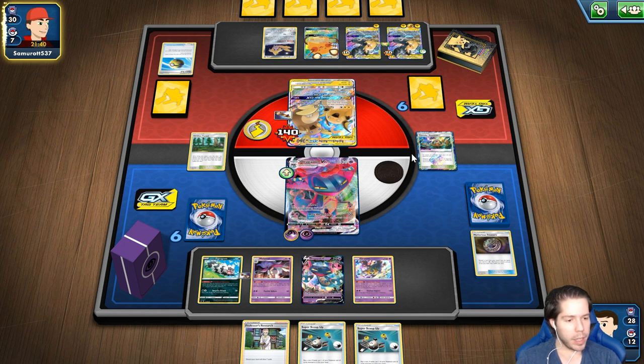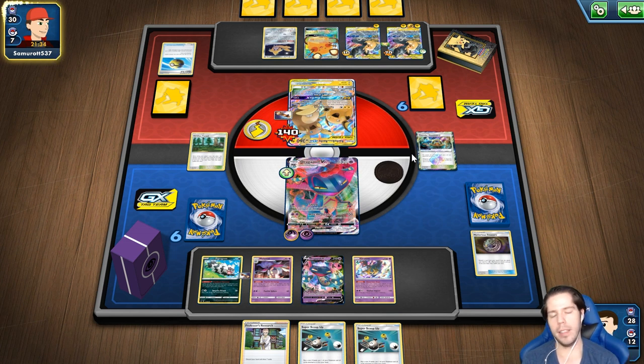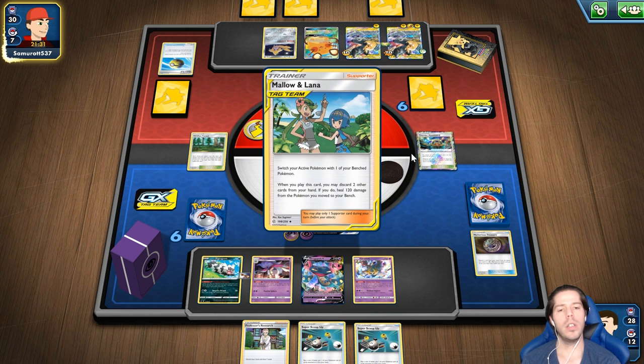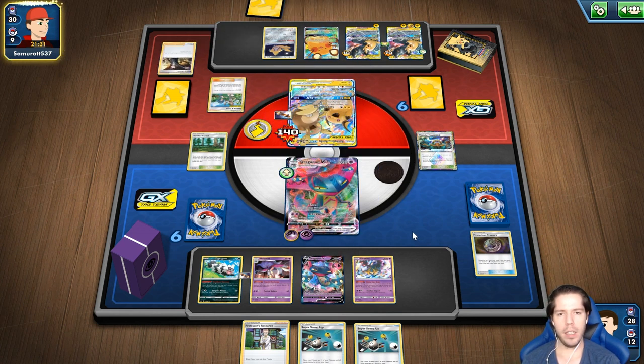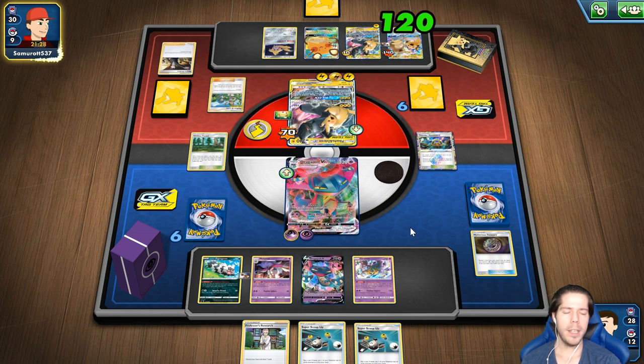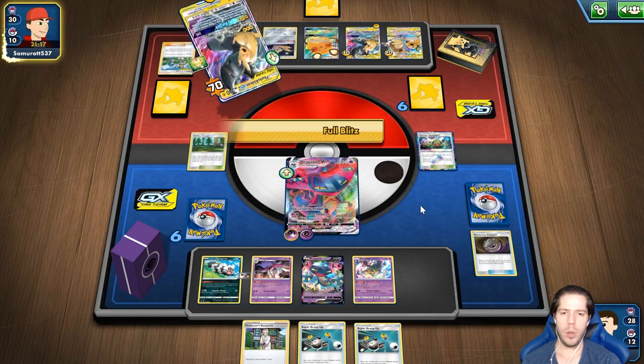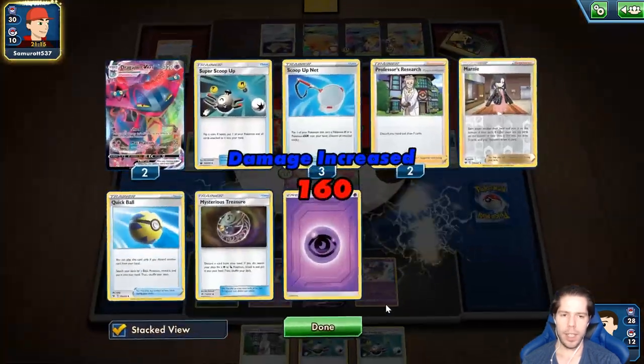¿Cuál es mi deck favorito actualmente? Marco — ADP con Zacian, la versión con Order Pads. La versión súper turbo. Eso altera un poco los planes. Esa versión turbo realmente me gusta bastante. Eso altera mis planes, especialmente si carga a este Pikachu. Nuevamente tenemos 50-50 de quitarnos todo este daño — ojalá lo logre.